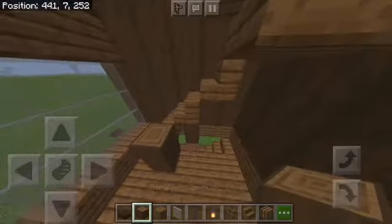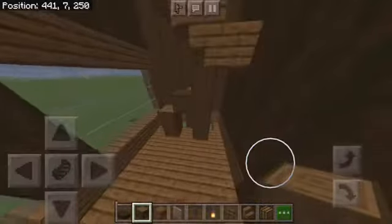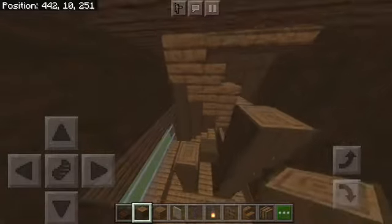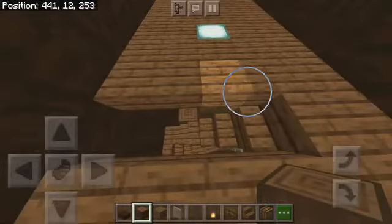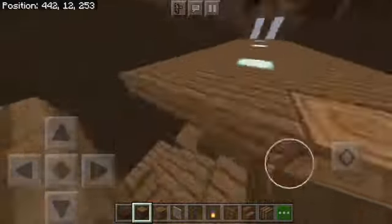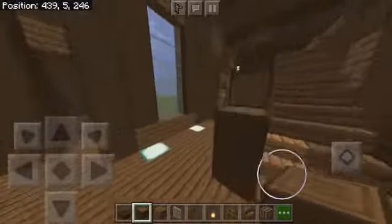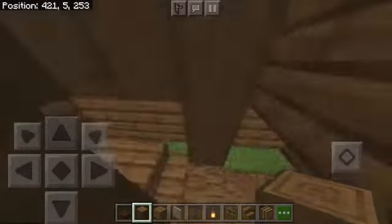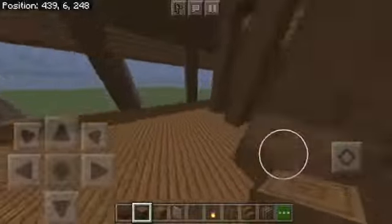We basically copied what we did earlier with the spruce logs — exactly like that. The stairs are completely up to you; I suck at making stairs so it's just whatever you want to do. It looks okay — it looks like stairs that work. I put this here because you can't just have a basement door without going around the stairs to get to it.